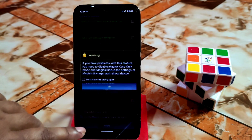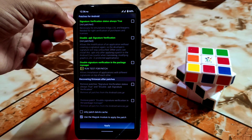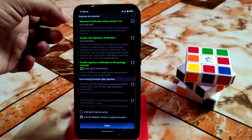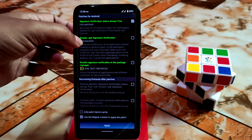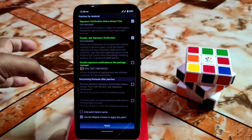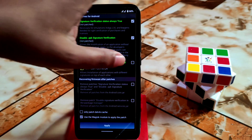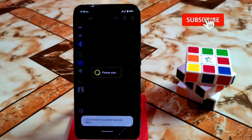First, enable this option and click OK — use the Magisk module to apply the patch. You can see the signature verification status is 'always true', so enable that. Then enable 'Disable APK verification', mark it, and also mark 'Disable signature verification in the package manager'. Mark all three of these options.